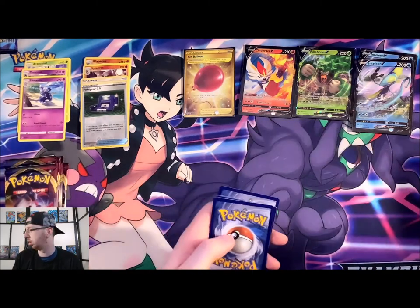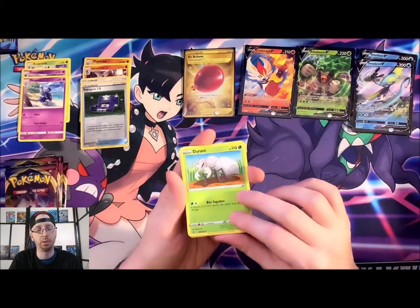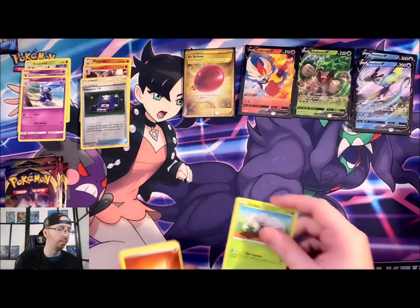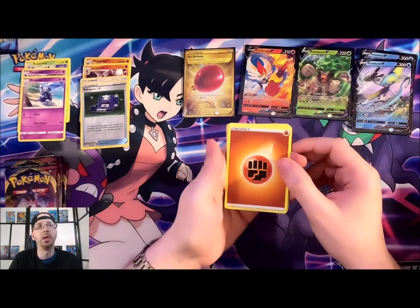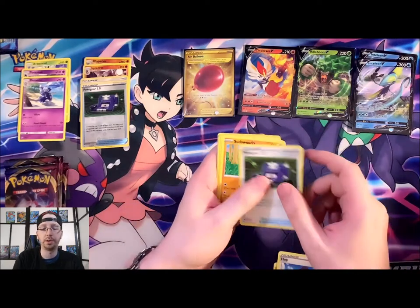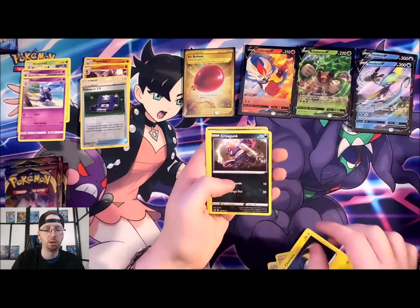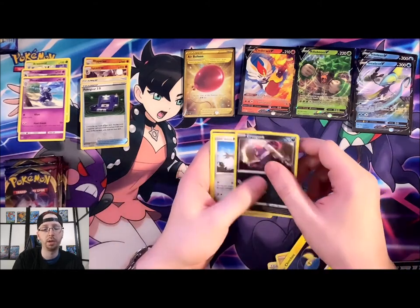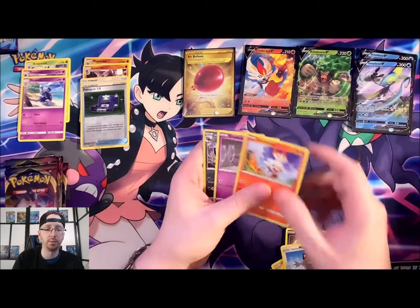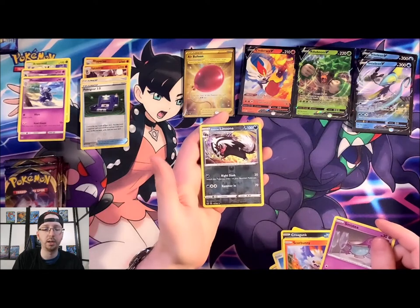Code card. There's the rare — Durant. Fighting Energy, Hop, Poké Gear 3.0, Swoodaloo, Chinchou, Croagunk, Galarian Meowth returning from his ten-year stay at sea, Scorbunny, Sinistea, and Reverse Holo Galarian Linoone.